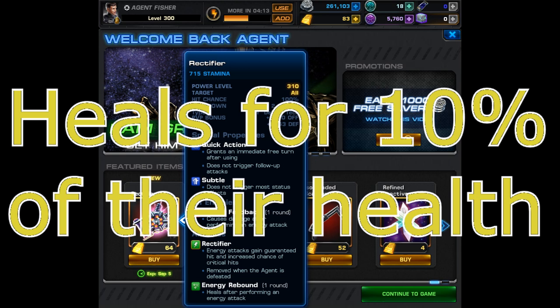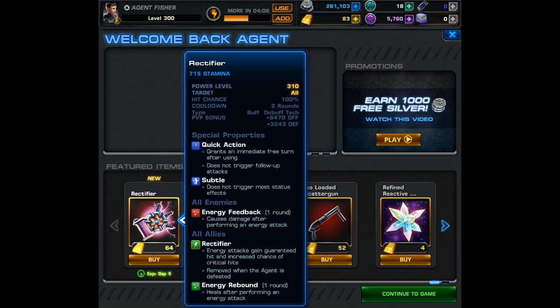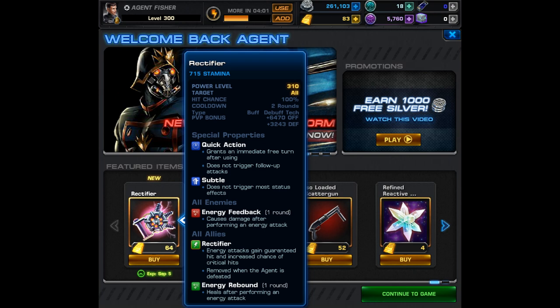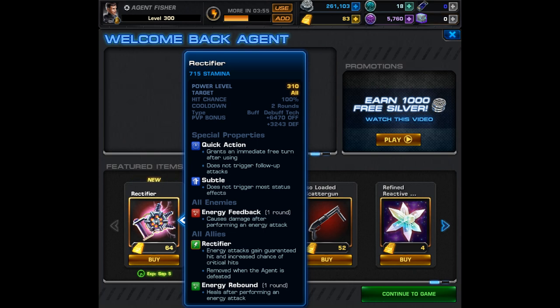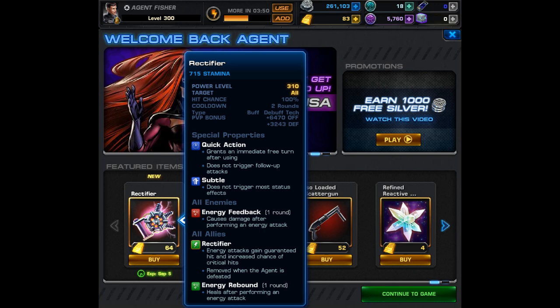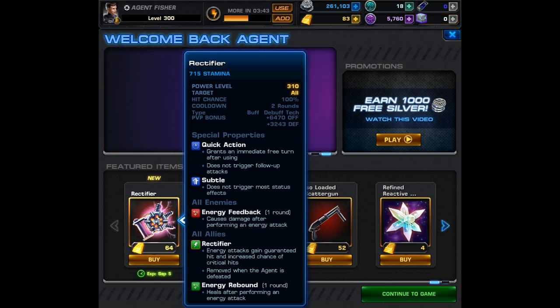If you're not at level 300, some of the best gold items you can buy happen to be gadgets such as this one. The reason gadgets are so great and typically worth their value is because you will never need to reforge them. Even if you buy this at level 50, it'll have the same worth once you hit level 300. This is why one of the greatest gold items happens to be the Neurotrope.